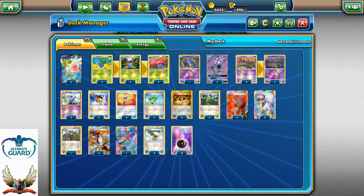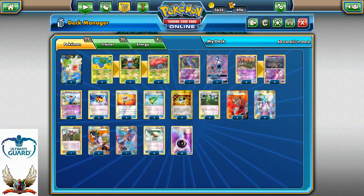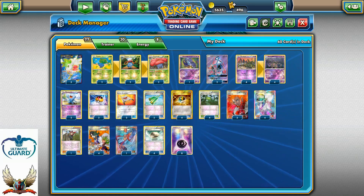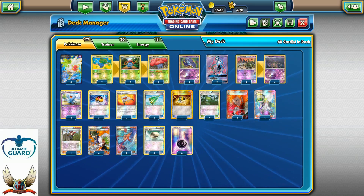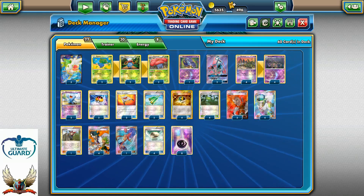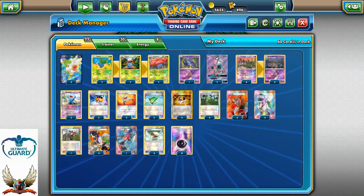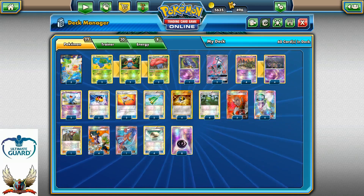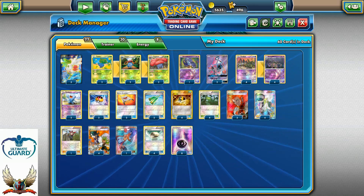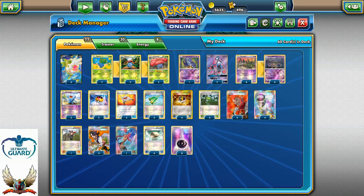But if you want the option to recover your energies, even better than Super Rod, you can maybe tech in Brock's Grit, which is a supporter card that allows you to shuffle up to six combined Pokemon and basic energies back into your deck. That might also help you from being decked out. But overall, I really like the deck — it's a pretty interesting idea and it's going to be very good against current meta decks in the standard format.